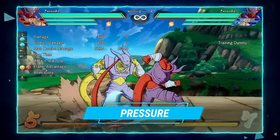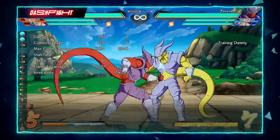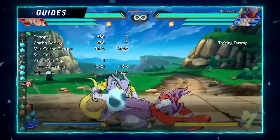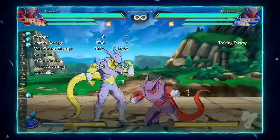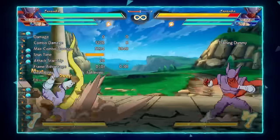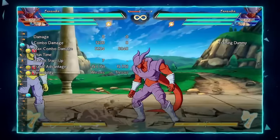Now we're going on to block strings, pressure, combos — everything you'll need to know. When doing stuff with Janemba, his pressure will most likely involve teleport and/or his 2L or his command grab. His command grab is extremely fast — 20 frames — and it goes really really far, which makes it really hard to see coming.